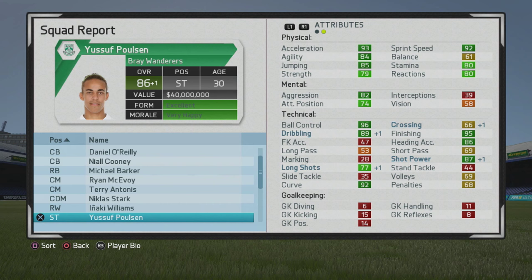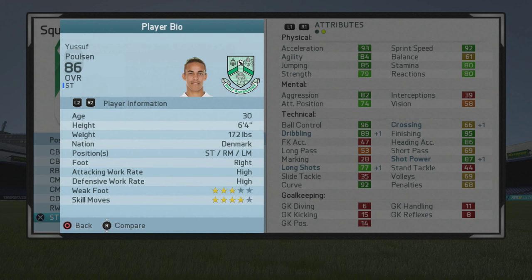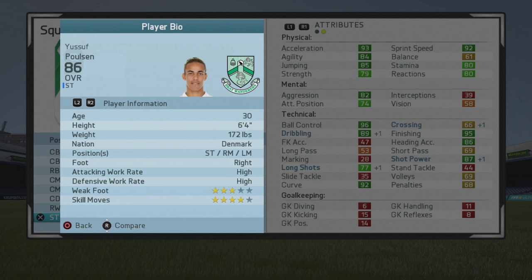At 86 overall at age 30, that was incredible growth — he really exceeded his potential. He looks great with that ball control, dribbling, finishing, heading accuracy — which you just saw — and his long shots don't look too bad either. Looking at his player information and specialties, he just has the speedster, which is a bit interesting considering how good his other stats are. He probably should have the dribbler and one of the finishing specialties as well.